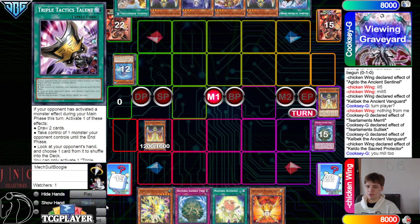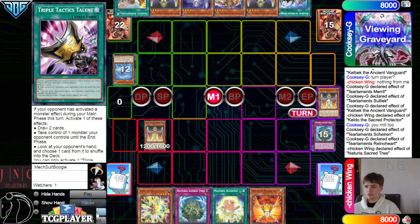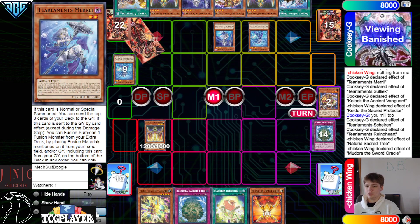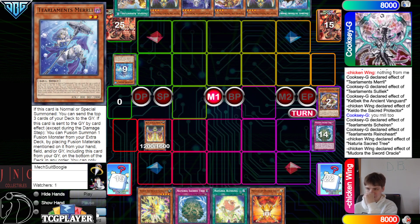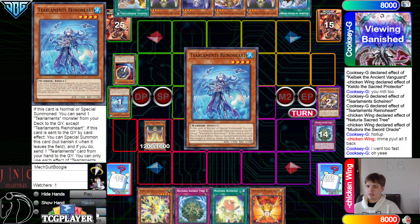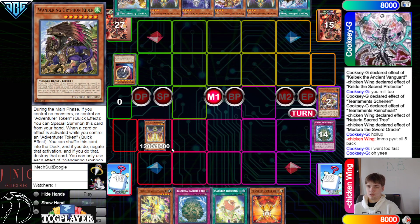Having this card in grave is so good with all your Ishizus. They're gonna go Sacred Tree one, Rhino two, Shailen three, Medora four — go interrupt, and they can actually shuffle back five because they have Exchange. Really interrupt their graveyard there, just by putting everything back.